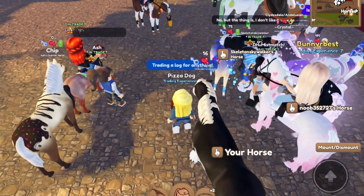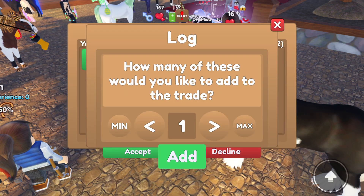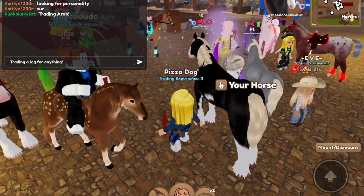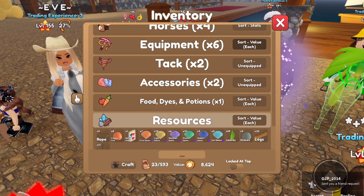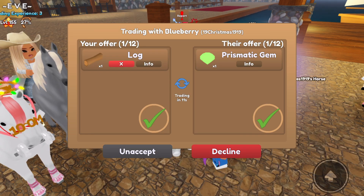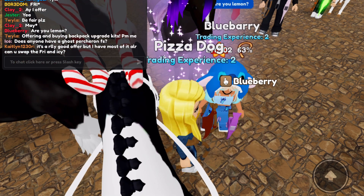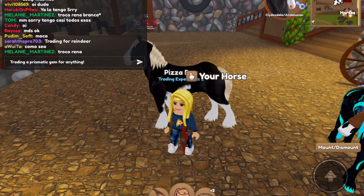I went ahead and said 'trading a log for anything.' We got a trade request — we were getting a leaf but they cancelled. Let's try again. We got a trade and added our log. They added a prismatic gem — this is a really good trade! That was so kind of this person. They recognized me and asked 'Are you Lemon?' — maybe. Thank you for being careful about fake lemons out there. Anyway, let's continue — we are trading a prismatic gem for anything.